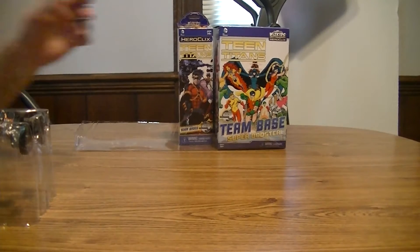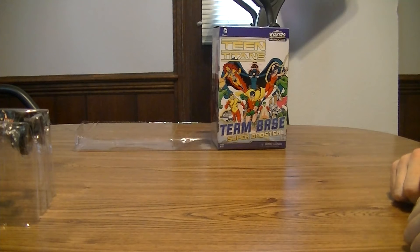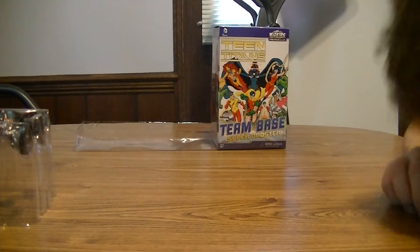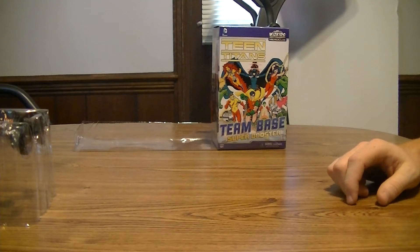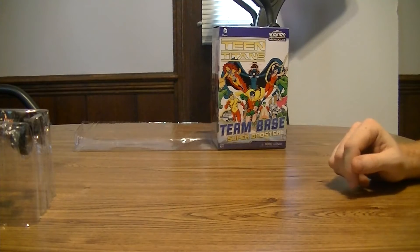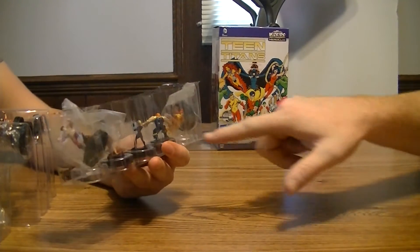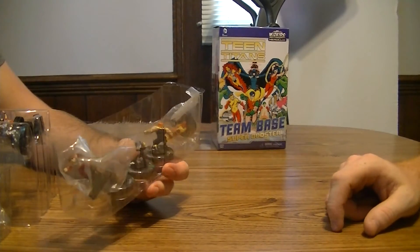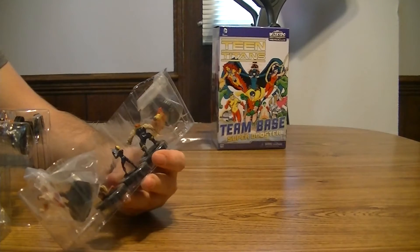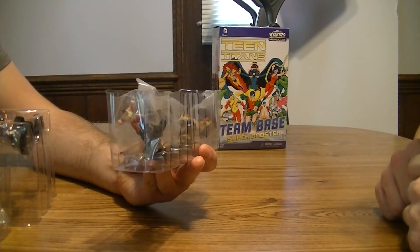And then our last pack. Guess what we got in this one! Okay, we're just making a Flash team. That's actually very boss-able. We get Mammoth — hey, is that me as a figure in ten years? You're Mammoth. Kid Flash, Mammoth, Lightning, Empress, and Grunge.